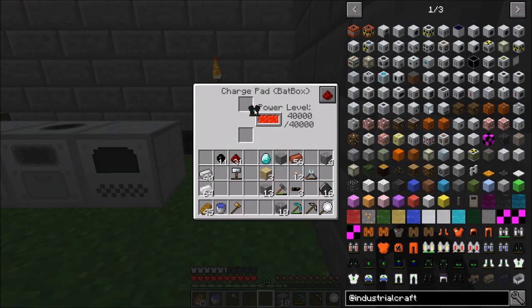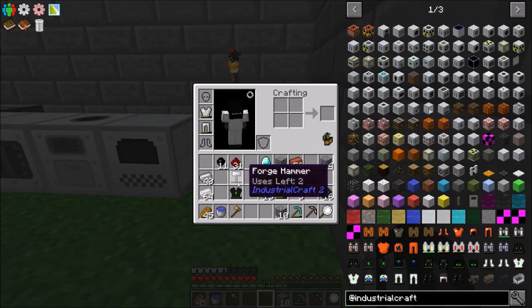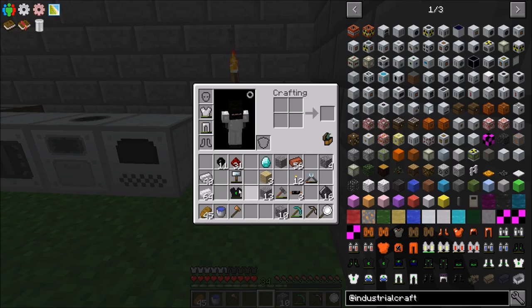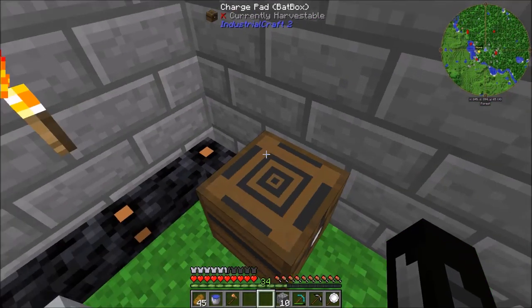The reason I think this doesn't work is because when you look at the item, it has a power tier of 1, while the nanosuit armor is power tier 3. When you hit shift, you can see that. So maybe we need more advanced storage technology before we can actually charge it.